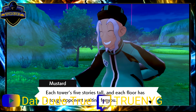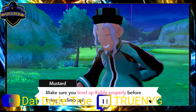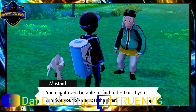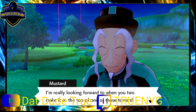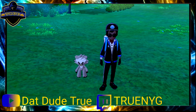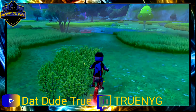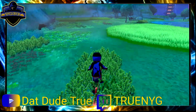Mustard explains: 'Each tower is five stories tall and each floor has a tough opponent waiting for you. Make sure you level up Kubfu properly before trying to climb. You can reach both towers by heading through the Forest of Focus — you might even find a shortcut if you can ride your bike across the river. I'm really looking forward to when you two make it to the top!' As I mentioned, that's how you decide which form of Kubfu's evolution you want. I'm going to go with the Water Tower.